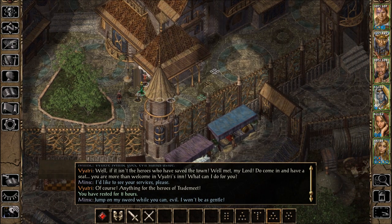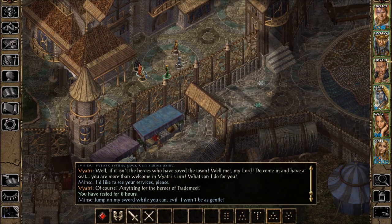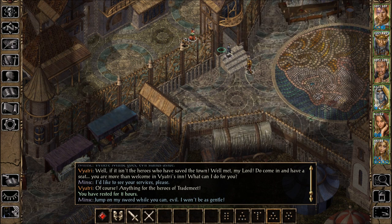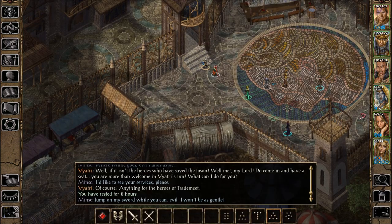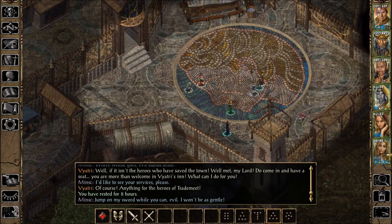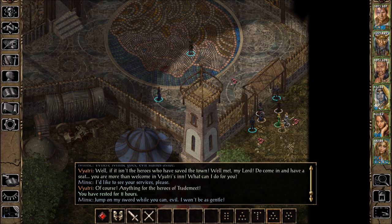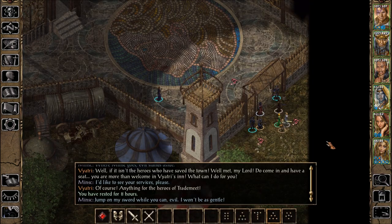Jump on my sword while you can, evil — I won't be as gentle. I've always been suspicious of being shaped and past. I'm just trying to listen to these conversations. What the hell was that person saying? No idea. Even in the pause menu — hold on a second. Okay, no idea.